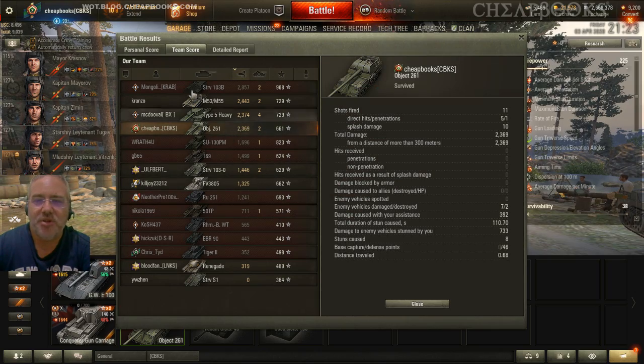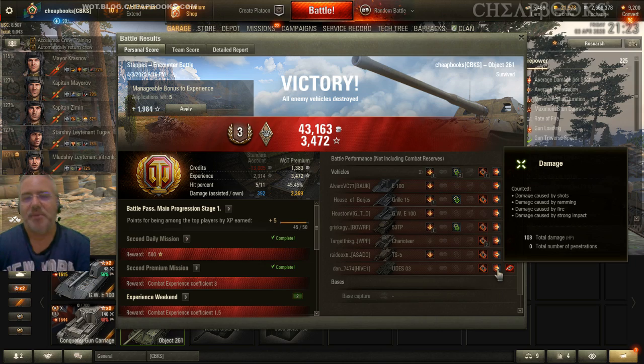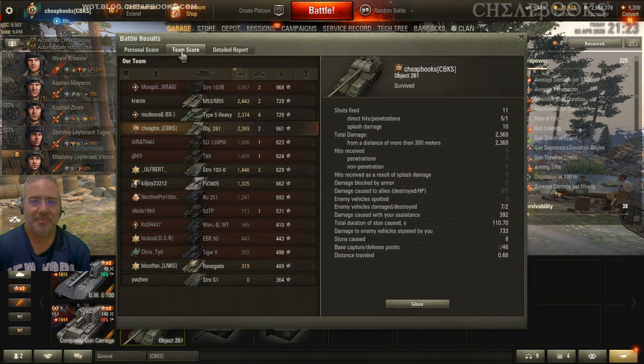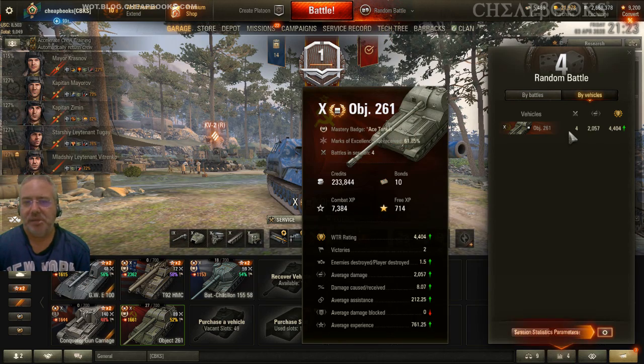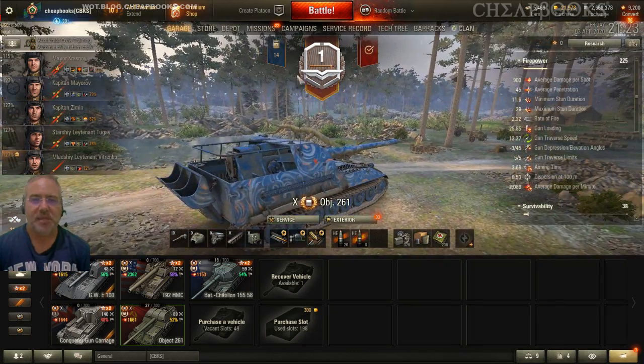2,400 damage. Who did I kill? I guess it was the Charioteer — 390 damage — and the Udus, 1,400 damage. 2,400 damage total. Okay, that's the game.